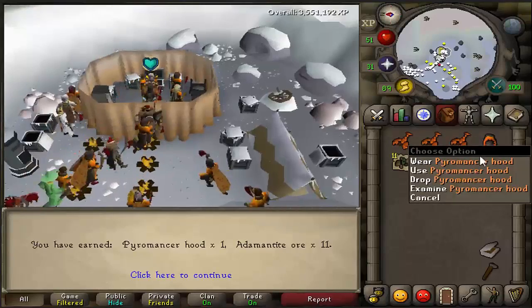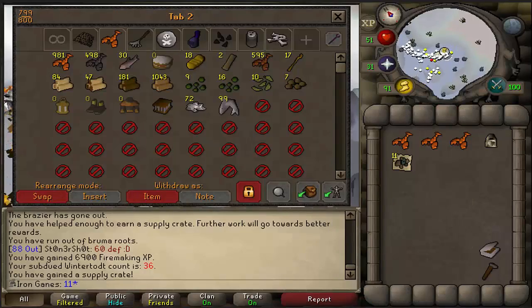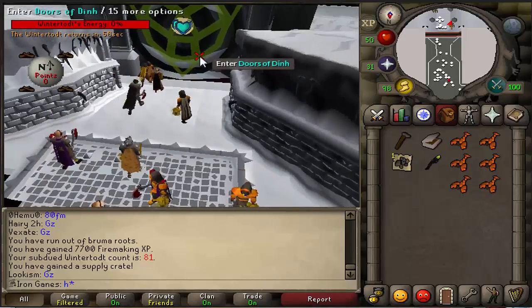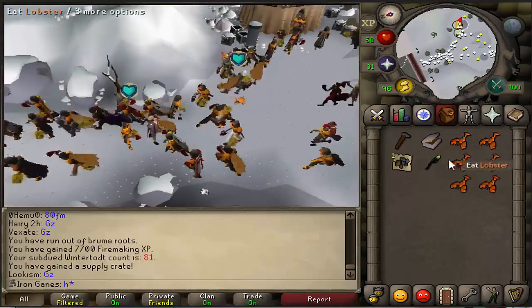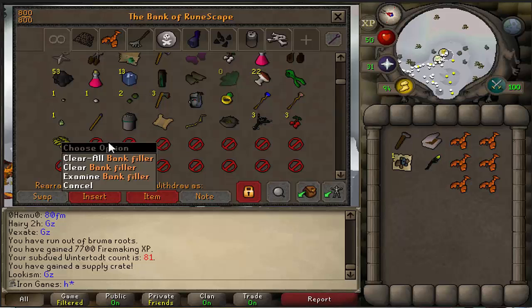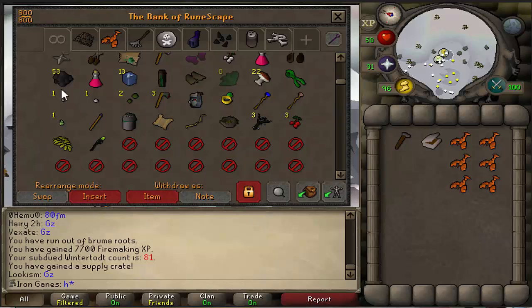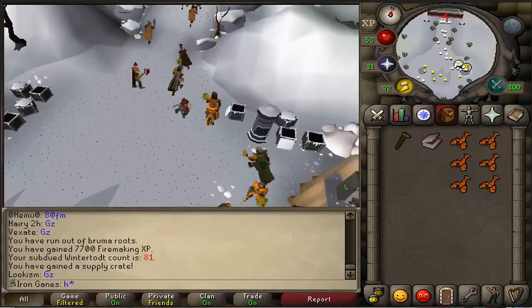We just got the HUD item - awesome. It means I can stay warmer, which means less damage - thank God. Look at what we just got from chest 81: the Bruma Torch. That is so rare nowadays. I think it's just a light source but that's so cool. I kind of wanted the Tome of Fire before that, but whatever - the torch is a great reward just because of how rare it is. I'm going to have to look up what it does.